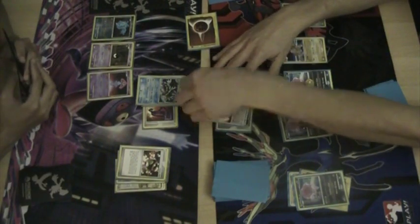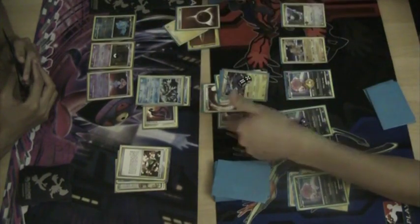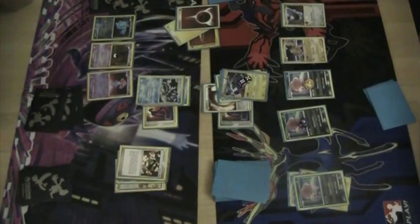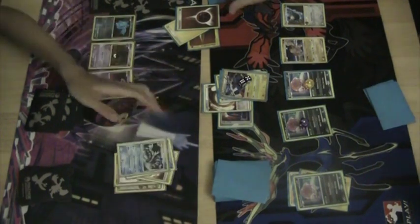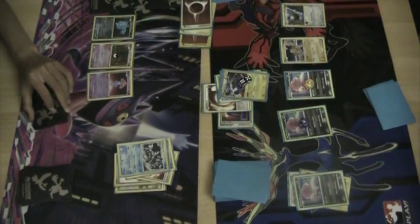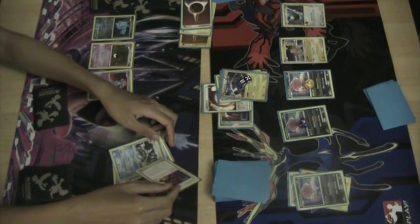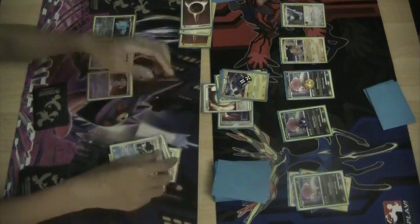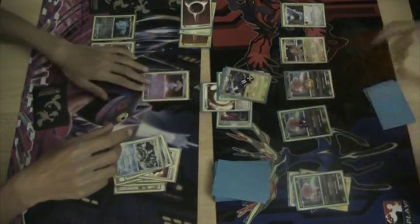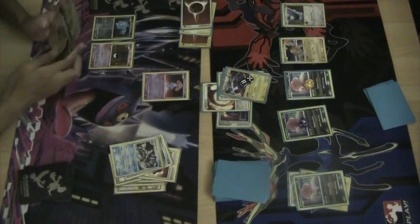And looks like he is, as I predicted, going to Lost Zone. Oh, only two Energy — does that… yeah, that takes the knockout. Yeah, like I said earlier, it was not a good play. Because he would have to Lost Zone two Energy anyway without the Expert Belt. So Expert Belt, Expert Belt — thanks to weakness, the prize trade is in his favor. I should have just attacked for 90, and then attacked for 90 again the following turn with Pokemon Rescue and everything.